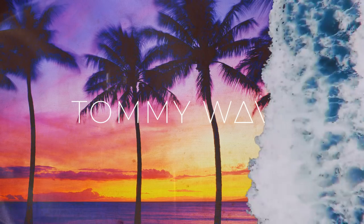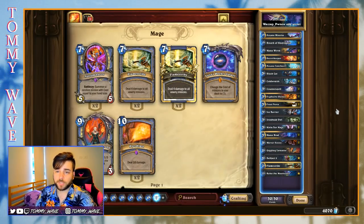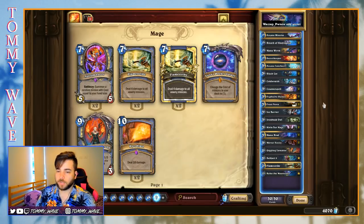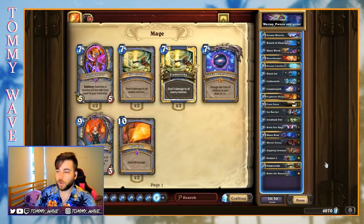Hello everyone and welcome back to another Hearthstone Deck Spotlight. My name is Tommy Wave and today we'll be taking a look at Wazzuppunew's Odd Secret Mage. This has been getting a lot of traction over on Hearthpwn, so I thought I'd take a look. It's a very interesting style of mage deck, both with that odd element to it and also focusing very heavily on secrets, which is not something we've seen for a very long time.